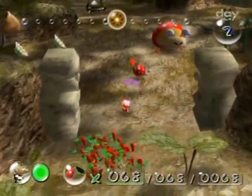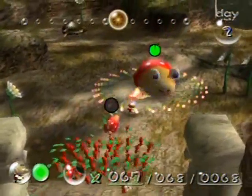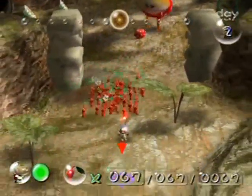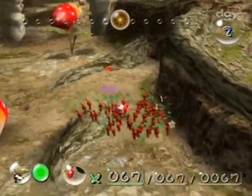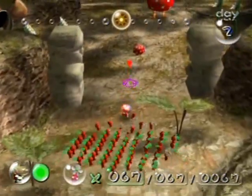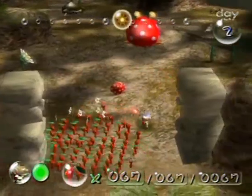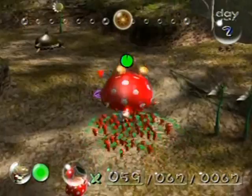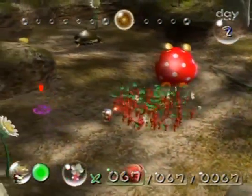Let's carefully kill off these dwarf Bulborbs — no no, don't attack the mama! It's gonna eat it! That's one of the statistics you see at the end-of-day screen: the 'lost in battle' statistic. I lost one in battle, so that'll go up by one. Attack attack attack — go!